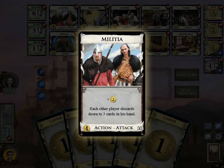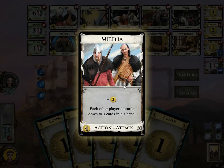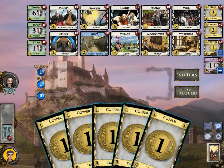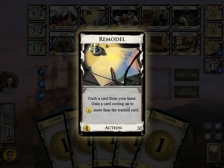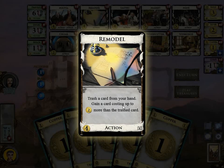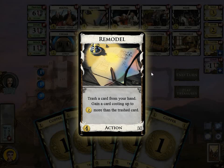Then we have Militia. Militia gives you plus 2 coins when you play it, and then each other player discards down to 3 cards in their hand — so usually you will have to discard 2 cards when another player plays a Militia. Then we have Remodel, which is a trasher — there are several trashers in Dominion. Remodel lets you trash a card from your hand, and then you gain a card costing up to 2 more than the trashed card. If I play Remodel and trash a Copper, I could gain a Cellar, Moat, or Estate — or even a Copper or Curse, since 0 and less are included.